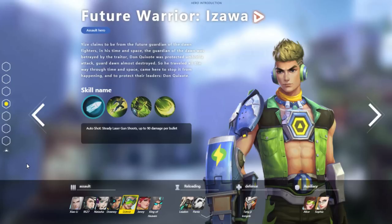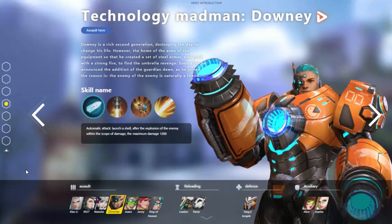This one called Technology Madman Downey explains the reason he joined is because the enemy of the enemy is naturally a friend. We know that this guy can fly like Pharah — we've seen that before — but apparently that actually takes up one of his ability slots. One of his other things is a repair robot that can only be used on the ground and restores life. I don't know if we saw that on the footage or not, but that's kind of strange.